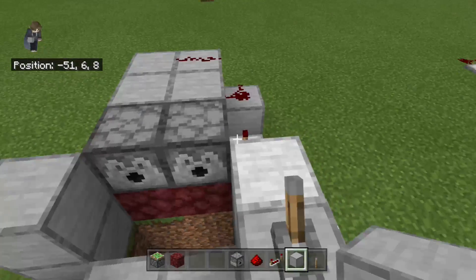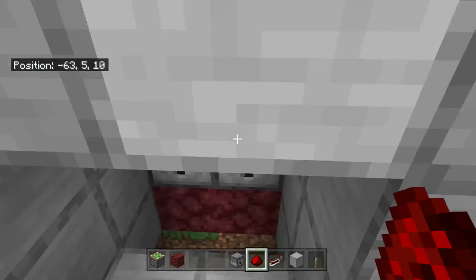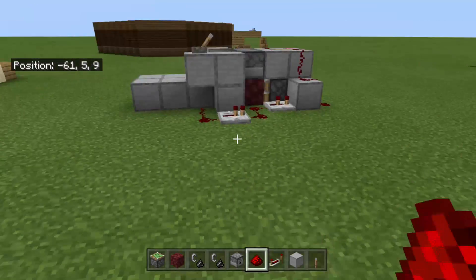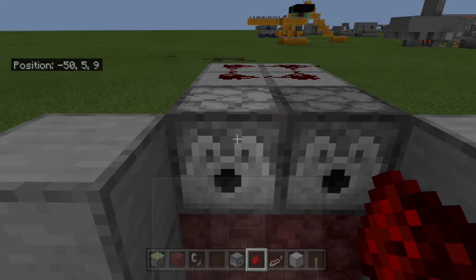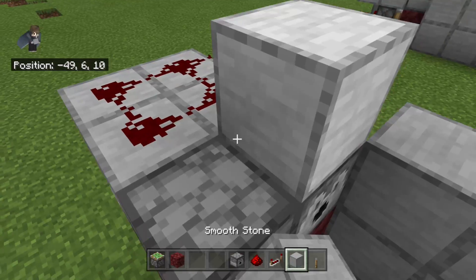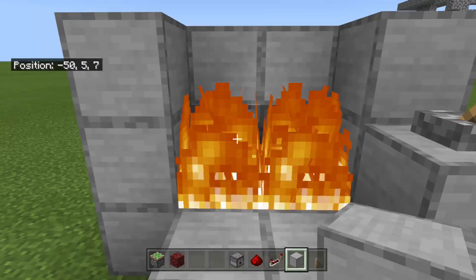This won't work because I have to get something. Keep in mind the only problem with this is that you have to put flint and steel into the dispensers — that's like the only downside. Otherwise it's really cool.